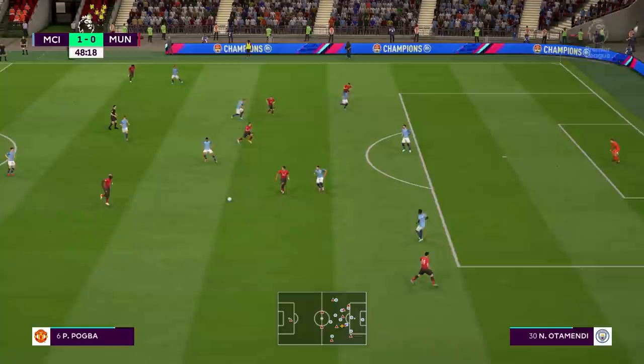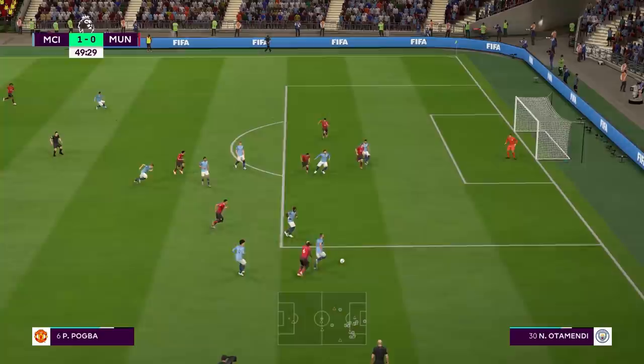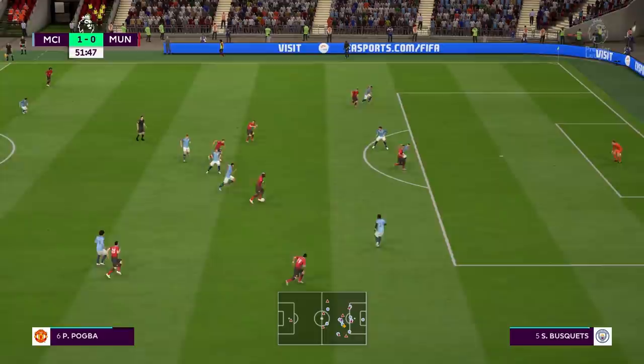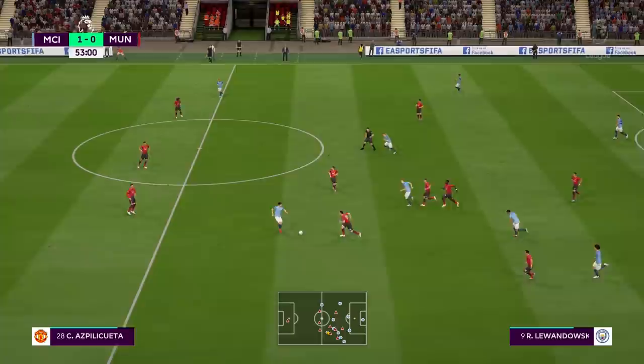Into the second half, CR7 plays to Pogba who finds Sanchez out wide. He gets it back but hasn't got much support and loses possession. Azpi drives down the right wing, takes on his man. Ronaldo takes an air shot. Hazard goes for a header and misses. Ramos gets hold of it, plays forward to Ozil. Pogba looked like he was going to play Ronaldo through but chose not to — and it looked like the wrong decision. Ronaldo was running through on goal but Pogba didn't have the vision to pick him out.